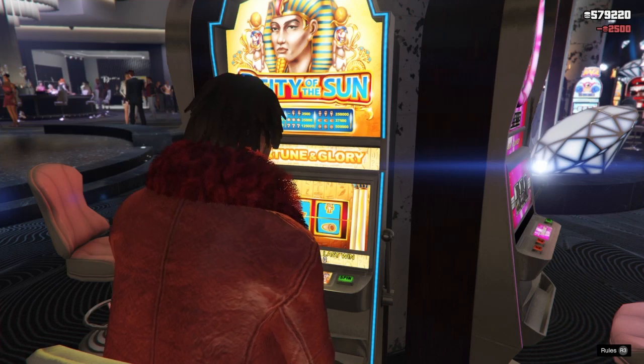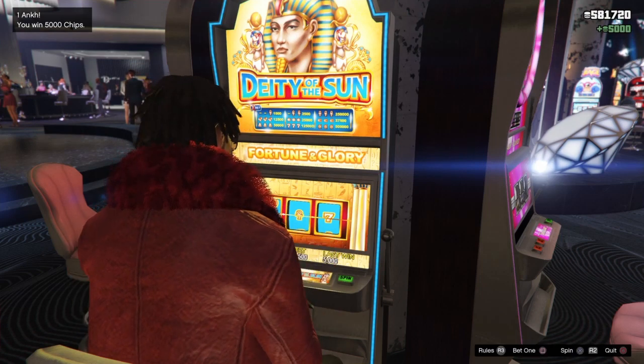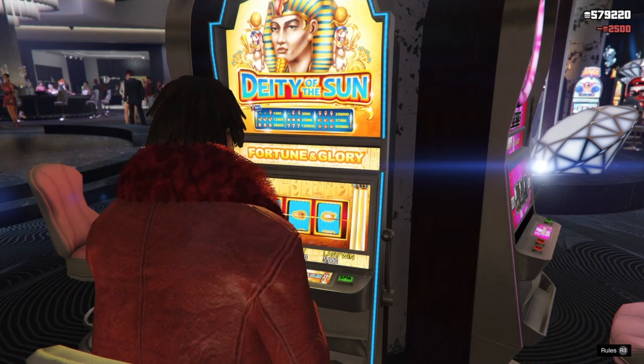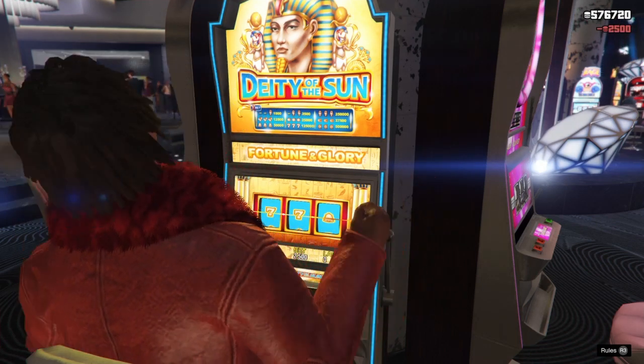This is the important part of the glitch, so do not stand up. As you can see, I won five thousand right there. But do not stand up during this glitch — you cannot stand up. So if you press circle to stand up — or whatever button it is — yeah, if you press circle to stand up, or for Xbox I'm not sure what it is, it might be B.